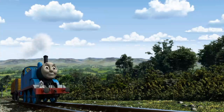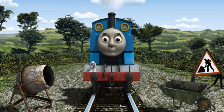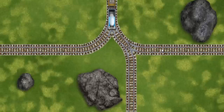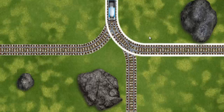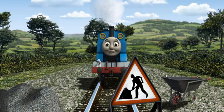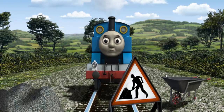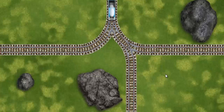Thomas went through the countryside. Suddenly Thomas had to stop. Because of track repairs, he would have to go another way. Find the track that goes nearest to the smallest rock. Thomas was on the wrong track. He would have to go another way. Help Thomas find the track that goes nearest to the smallest rock.